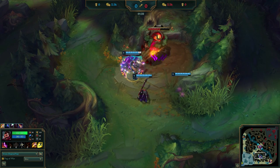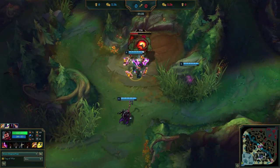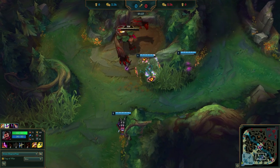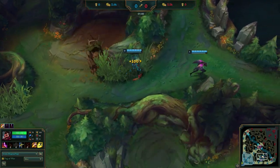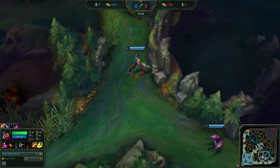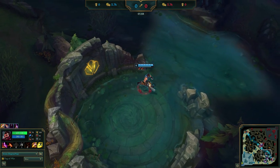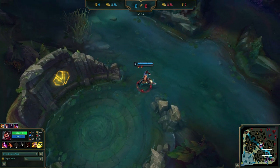Here we see a jungle Graves starting out on his red buff. He sees that the enemy bot lane doesn't leash, indicating that the enemy jungler is topside. After red, he runs straight into the river, avoiding the common ward area, and being super aware of wards, he sidesteps to avoid vision from the dot brush.